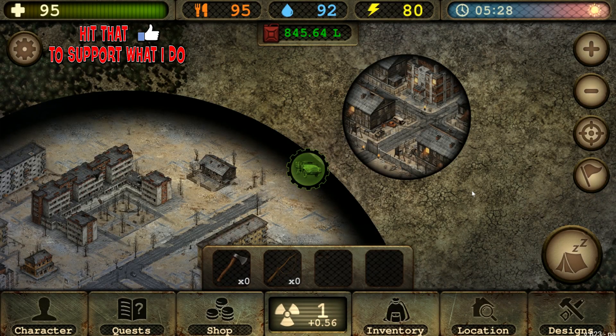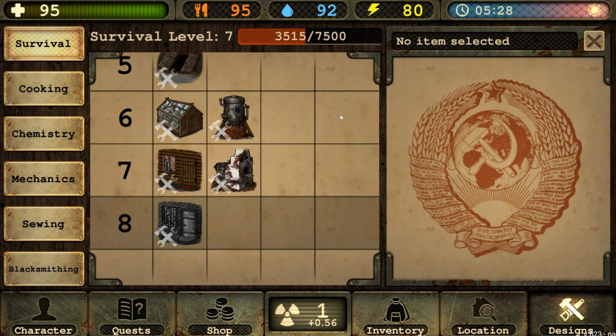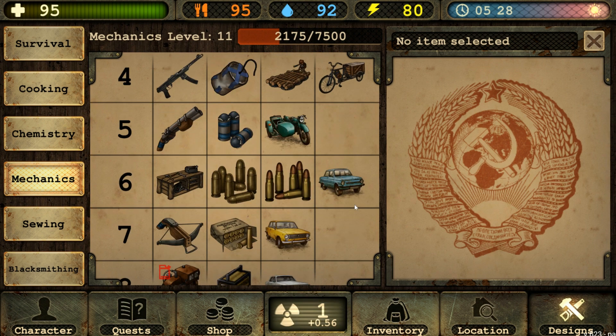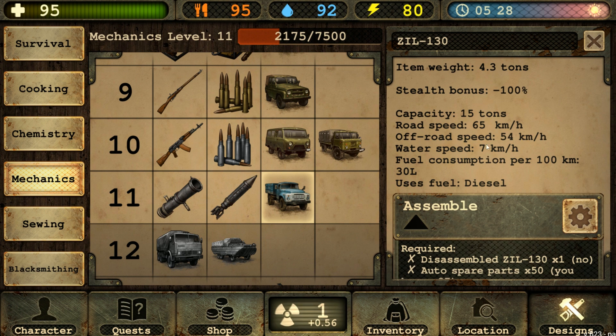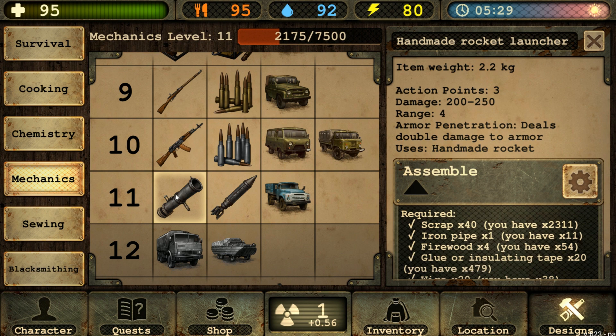Alright, so we are back with our post-apocalyptic Russian adventure in DayR Survival. Before we get underway, we have plenty of new things to play around with today. Number one, I did upgrade the vehicle off-camera and got myself to mechanics level 11. We have our first diesel-fueled vehicle, the Zill 130 — it could carry up to 15 tons. We also have the handmade rocket launcher unlocked, and people have told me you're going to want a couple of these, especially for some of the tougher fights.